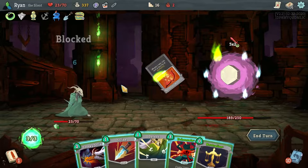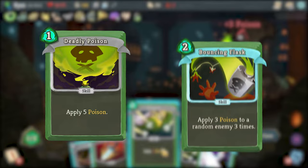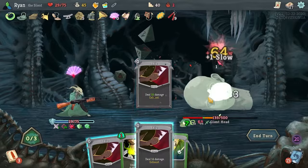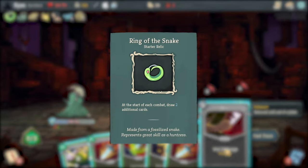The Silent is a step up in complexity. She loves to debuff her enemies and buff herself for compounding advantage. You can poison enemies with Deadly Poison and Bouncing Flask for huge damage, or play millions of zero-cost cards to machine gun down targets. Her ability to draw more cards helps her play more zero-cost cards, and draw cards like Footwork and Afterimage early to buff herself sooner.